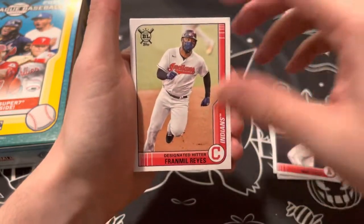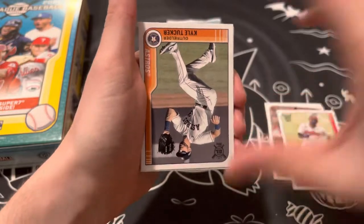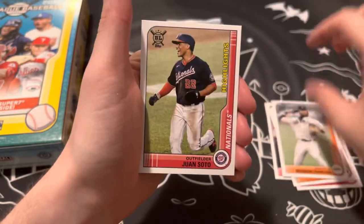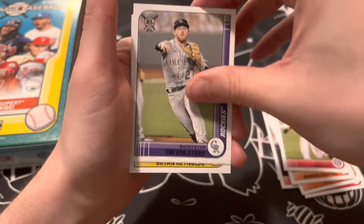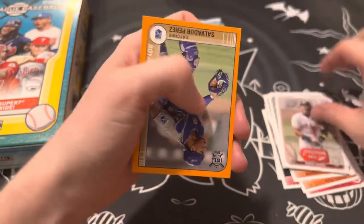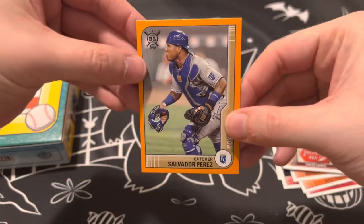Pack one: Crea, Trout, Reyes, Tucker, Crawford, Soto, Trevor Story, Brian Reynolds, Crea Souvenirs, and then Perez Orange.